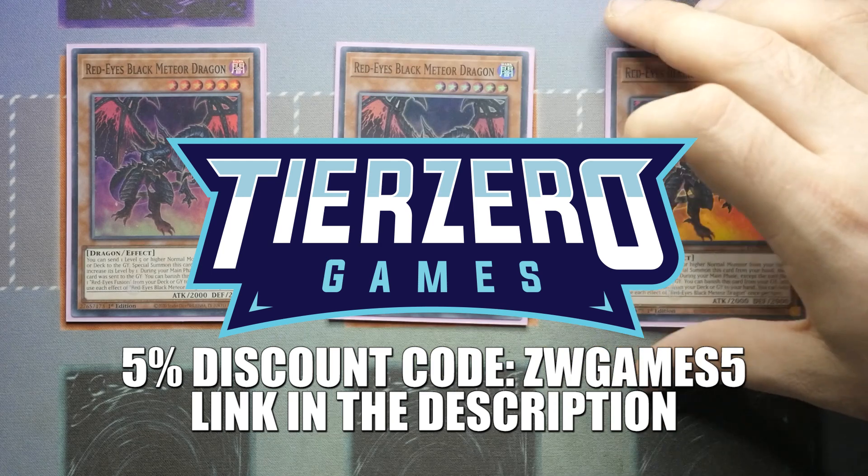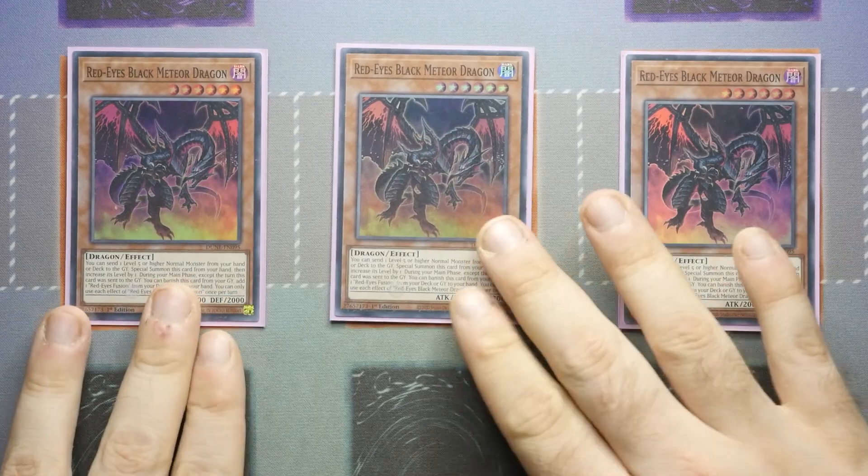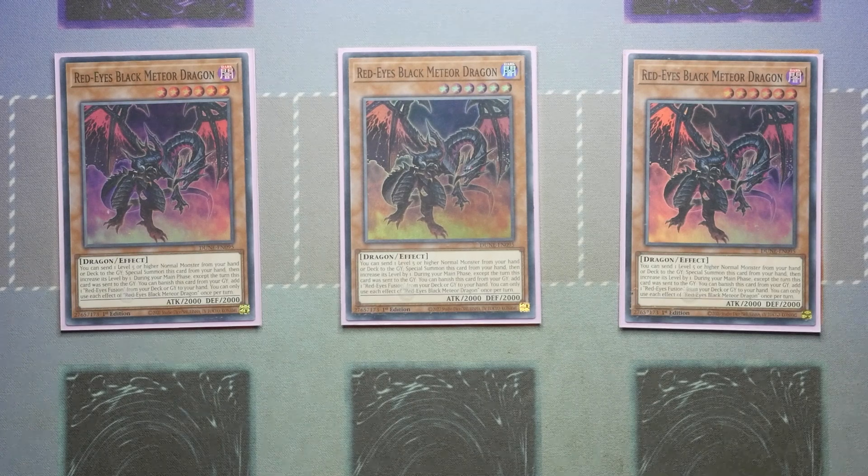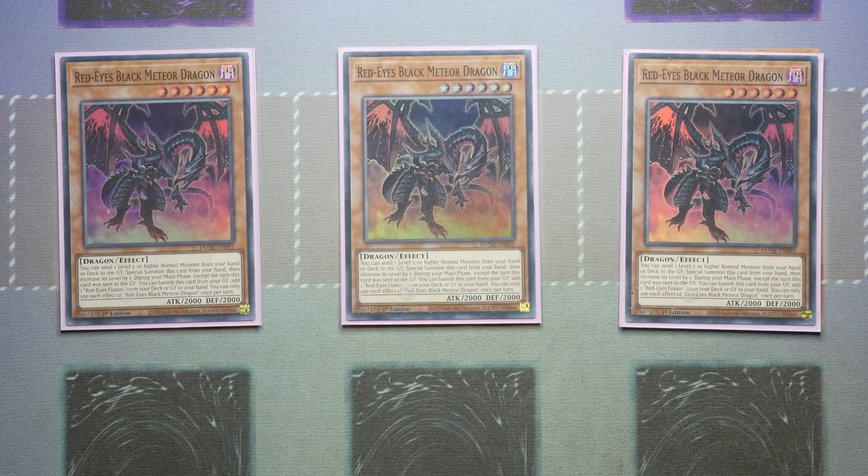We start off with the most recent card: Red-Eyes Black Meteor Dragon. The reason this card is so good is it sets you up Red-Eyes Fusion, which is absolutely insane. I'm really hoping in the future we get a card that is always treated as Red-Eyes Fusion but without the restrictions — maybe one that can use the field and graveyard rather than using the deck, which would be really nice. You can send a level 5 or higher normal monster from your hand or deck to the graveyard as cost, special summon this card from the hand, and then increase its level by 1, giving you more versatility to utilize a rank 7 engine.